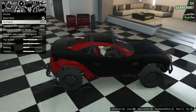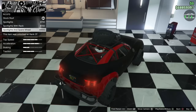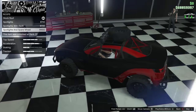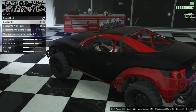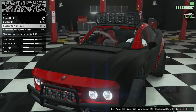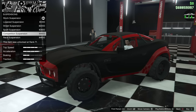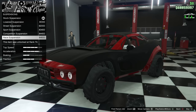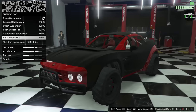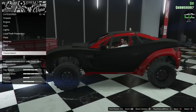Roof options: you've got spotlights that don't work, spotlights with rack, spare wheel, and you can even have two spare tires — one on the back and one on the roof. I really wish they had a rack without the spotlights as a smooth clean option, but I'm going to skip the roof accessories. Suspension: you can lower it if you want. I wish you could lift it more, but unfortunately Rockstar doesn't let you lift off-road vehicles. I like the off-road look so we're keeping it.